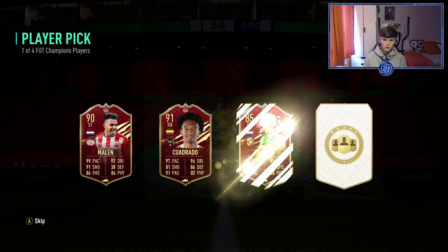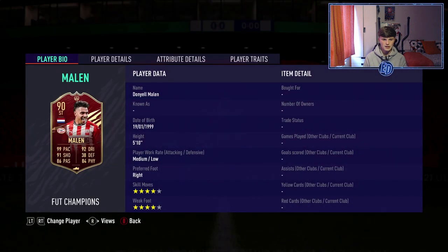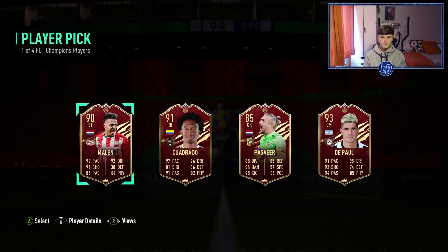No, but we get Doniel Marlin - four star, four star. It looks like an absolute beast. I want to check the prices of some of these because I want to make the right choice - De Paul is in there as well. Going on FutBin just so I know I'm making the right choices. Marlin is about 170k - not bad.